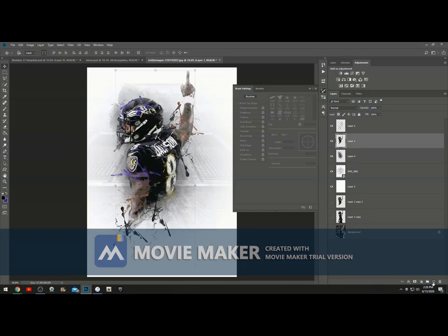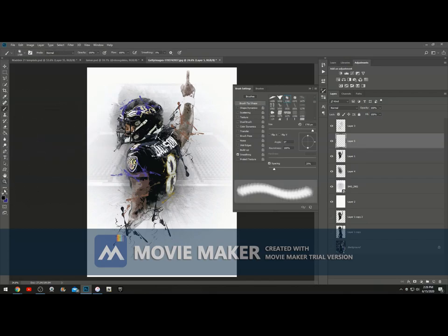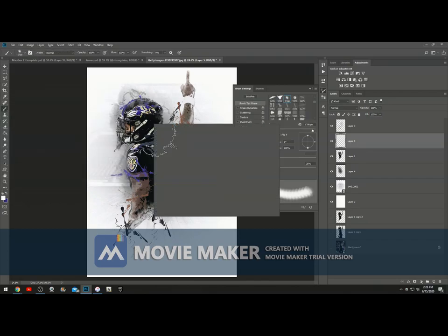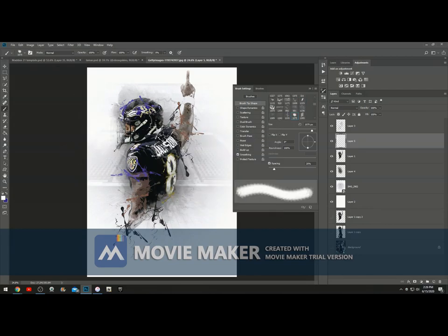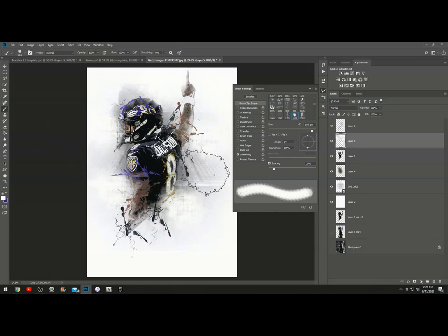Now we're going to apply one more brush and make it white. I can't remember which one I used — I've got to find it again. We're going to go on top of the player layer and apply this brush onto him like that. That might be too much, so put the opacity down just a little bit.